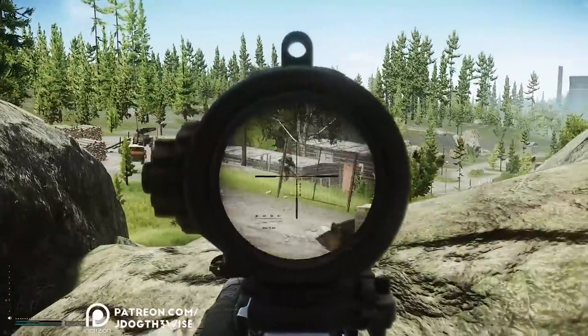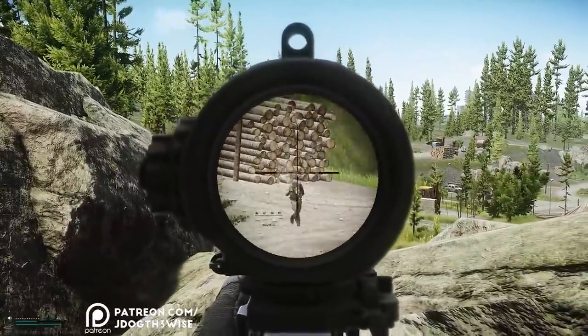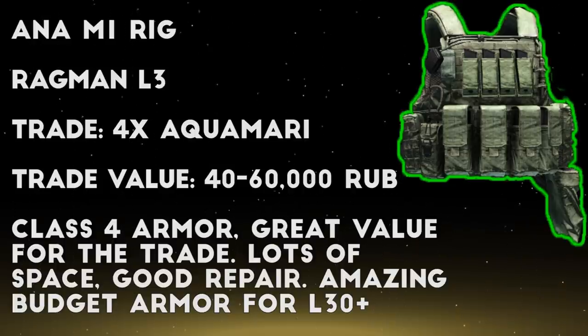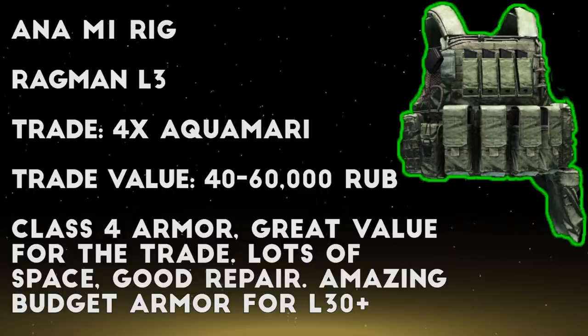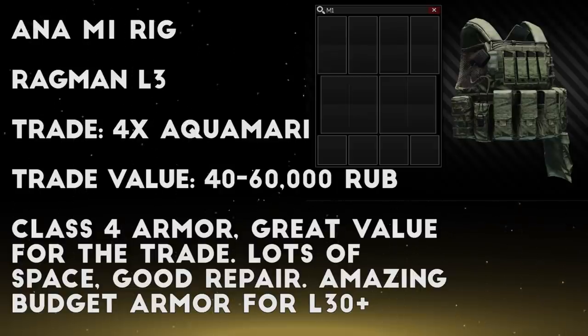Once we move into level 3 Ragman, things really open up and there's a ton of useful barter trades for armor, especially armored rigs with lots of storage space. First up at this level we have one of the best barter trade rigs in the game in my opinion, and that's the ANA Tactical M1 rig in exchange for 4 aquamarine water bottles. This water is very useful on its own to refill hydration, it's pretty cheap on the market at 15,000 per bottle, and it can be crafted in the hideout using 1 purified water to make 8 aquamarine bottles. This means you can get the M1 rig for 60,000 rubles, or as low as 40,000 if you craft the water bottles. The rig is class 4 armor, has high durability and good repair, and it also has amazing storage space for looting runs. I use this trade all the time for budget runs and it's definitely worth looking into.